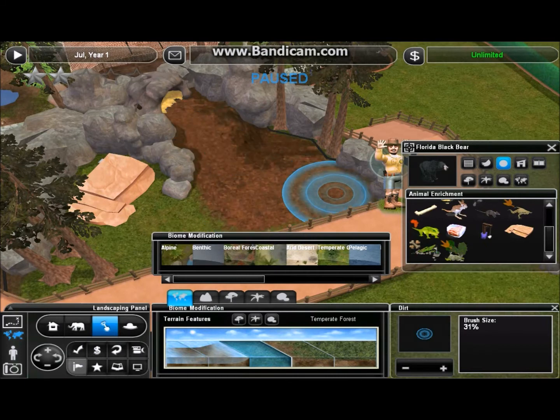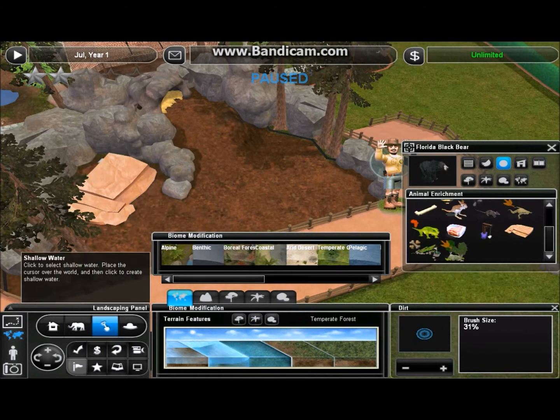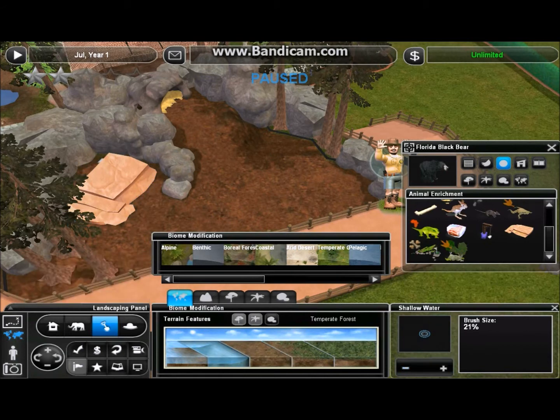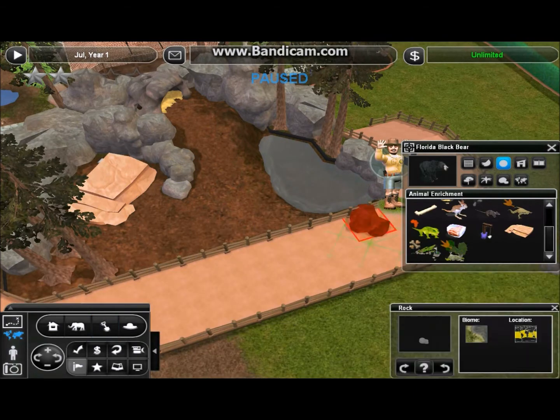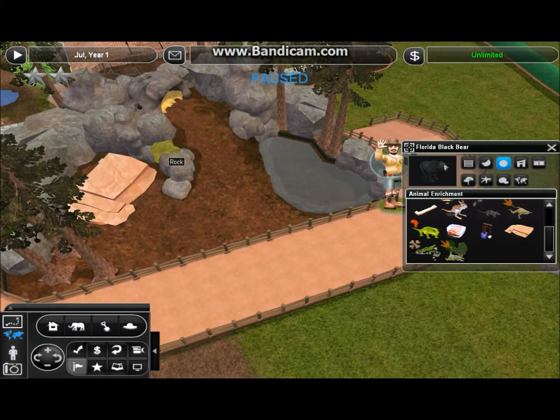This is not temperate grassland — this should be temperate forest, so I'm going to go ahead and dirt it up. And then I'm going to make a little pond for our bears over here. I don't really know how much black bears swim, but they still probably do some swimming and I know they do eat fish, so a water feature makes sense.